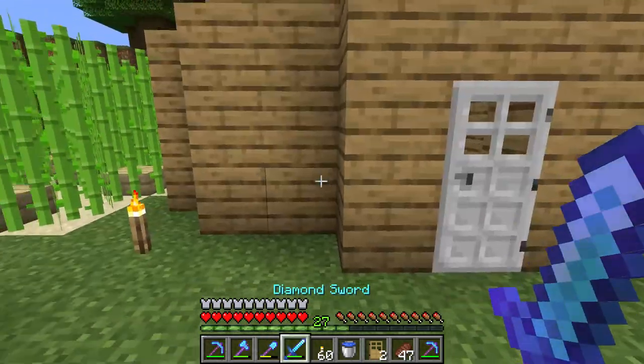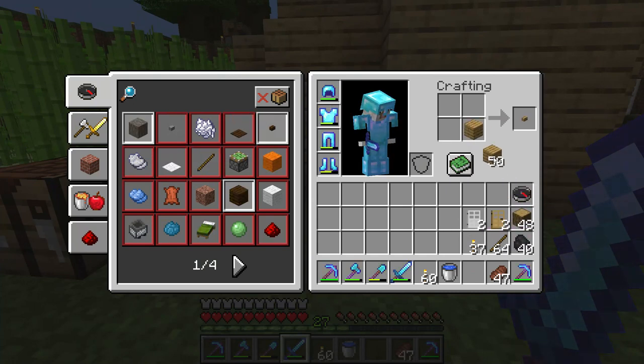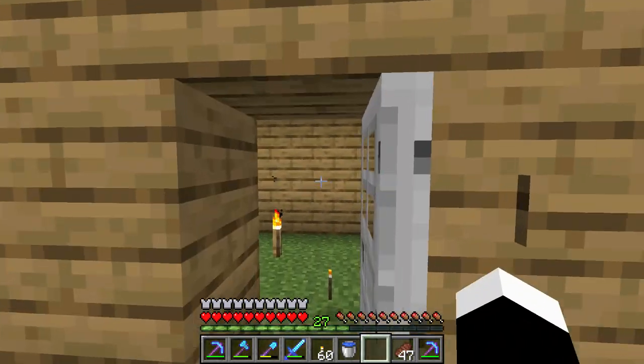If you want to open the iron door you need to have a button or pressure plate. Here we will make a button — put one wooden plank and you can make an oak button. Put the button next to the door and then right click that button and the door will open.